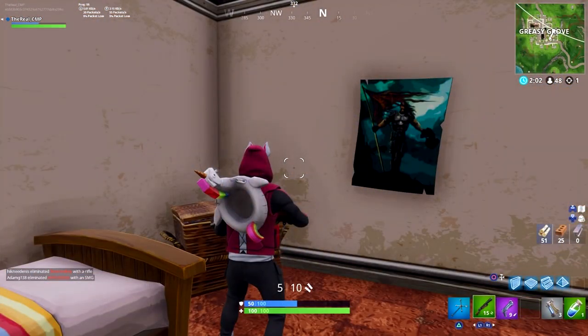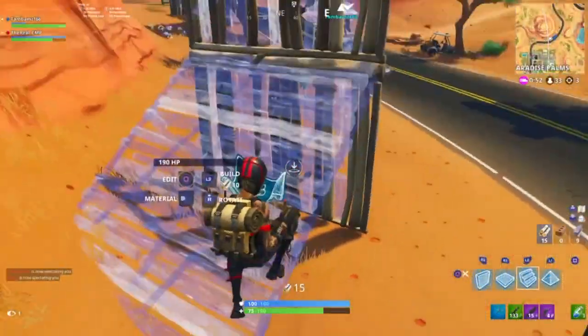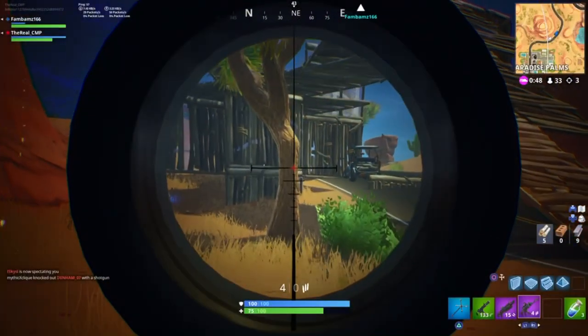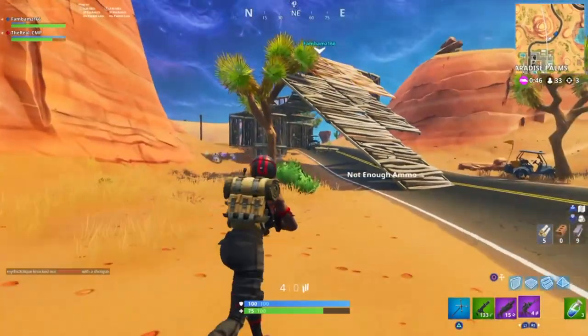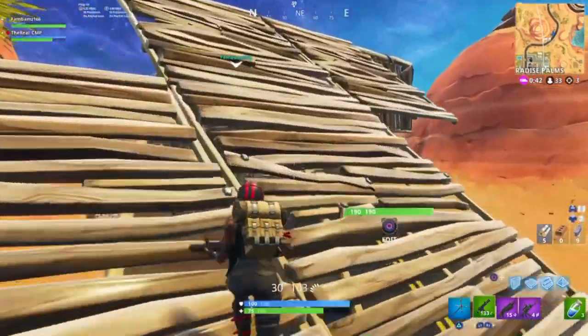The second poster seems to be a knight or viking holding a red flag. He is also holding his helmet and there is a dark blue background behind him. YouTubers have also clickbaited this as a reference to season five because it had vikings in it. This can be found in all the locations previously mentioned.